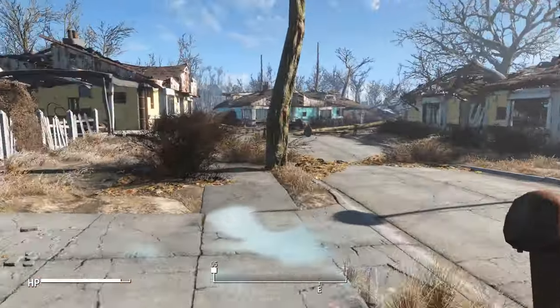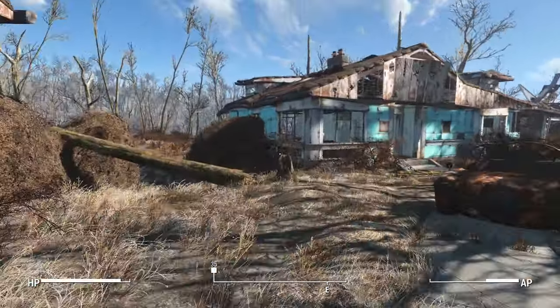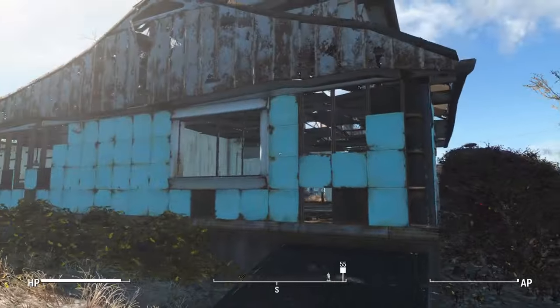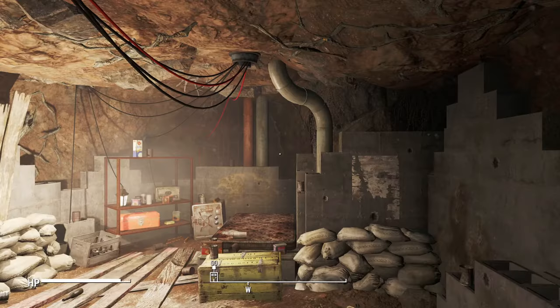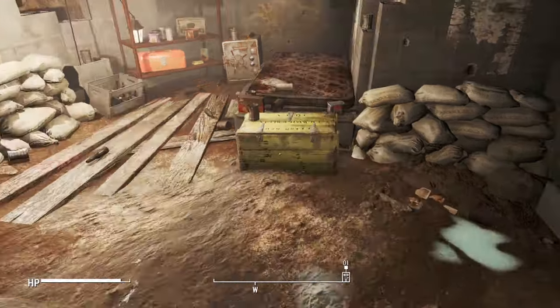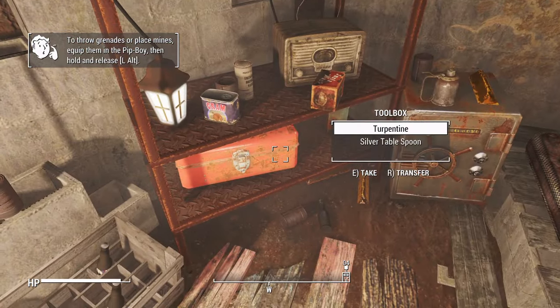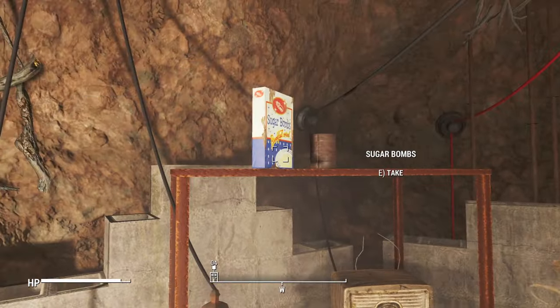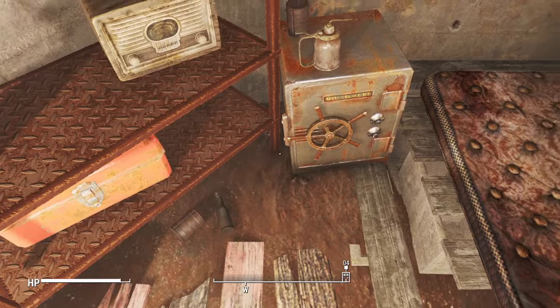From your starting house, turn left and head towards the blue house at the end of the street. Behind this house will be doors to a cellar. Inside will be a bunch of useful loot, a safe to lockpick and a couple of gold bars. These gold bars are valued at 450 caps, so pretty decent.